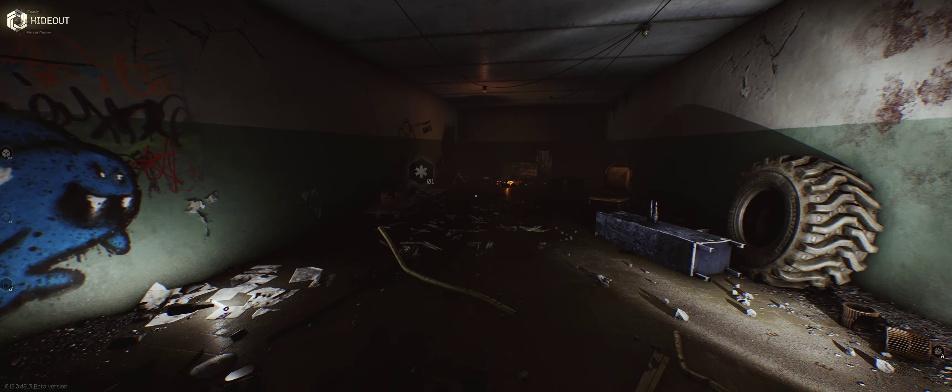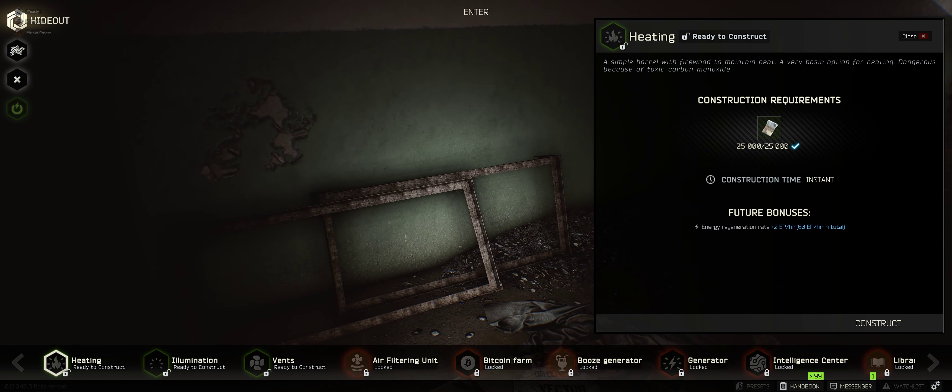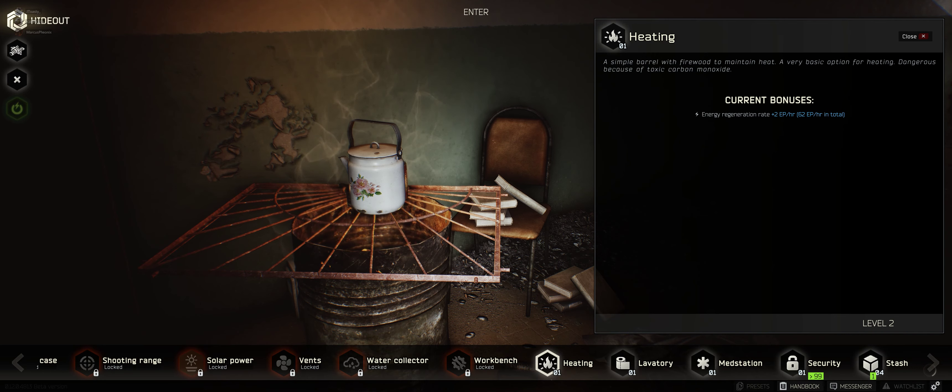I'm up here hacking this thing. Heating — EP, what's EP? Energy regeneration rate, that's interesting. I got a stove now. You have to get endurance level 2 and construct vents to upgrade your stove.